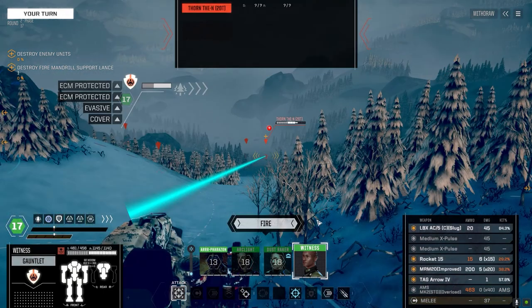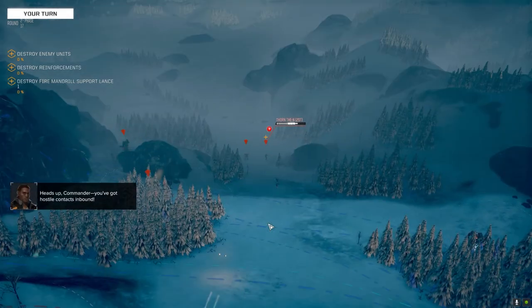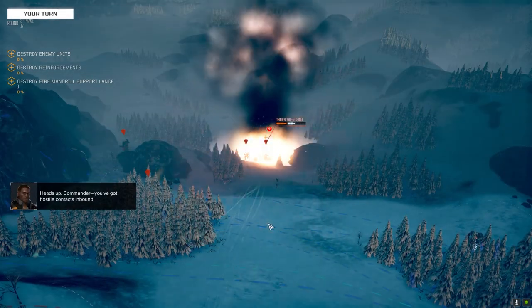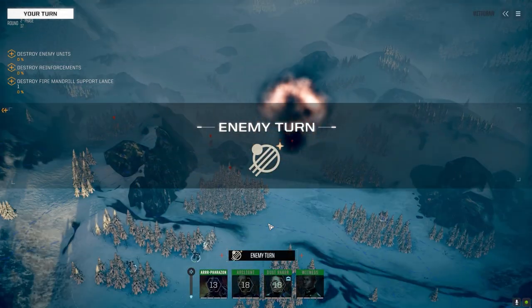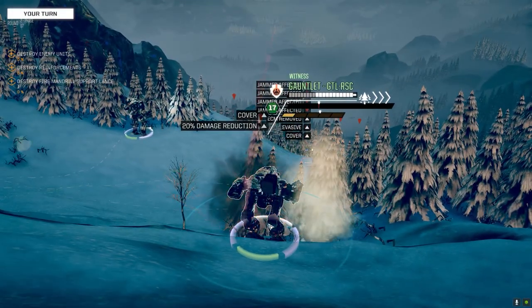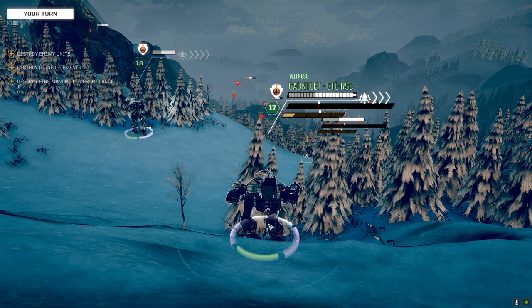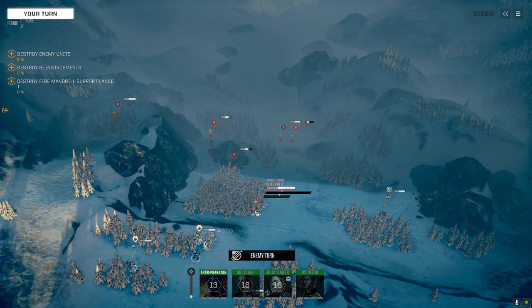We'll leave the Rocket 15 off for now. I'm going to use the TAG Arrow because we've got a really great chance to hit — we've got slug ammo, so we'll go ahead and fire that. Oh great, we got a whole other lance. Yeah, 15 to 4. Could be worse. 313 armor, not bad.